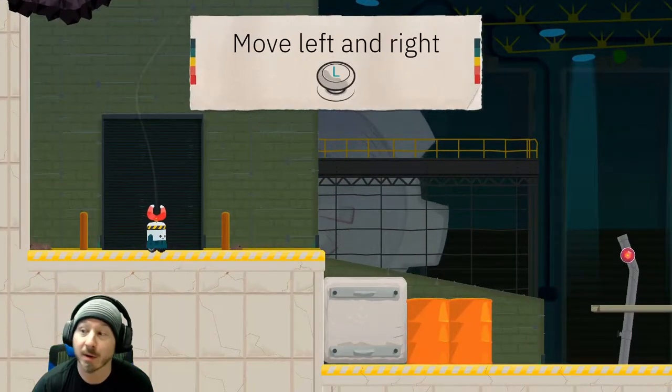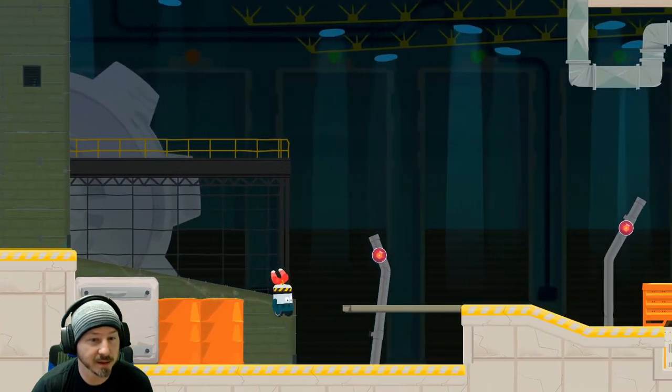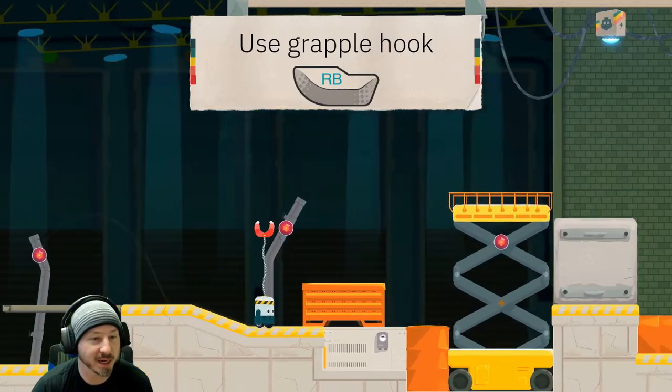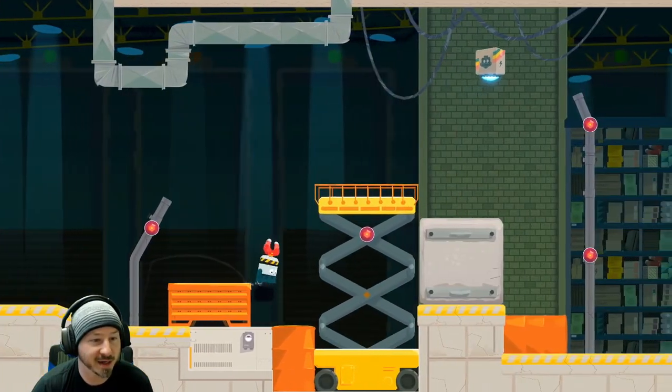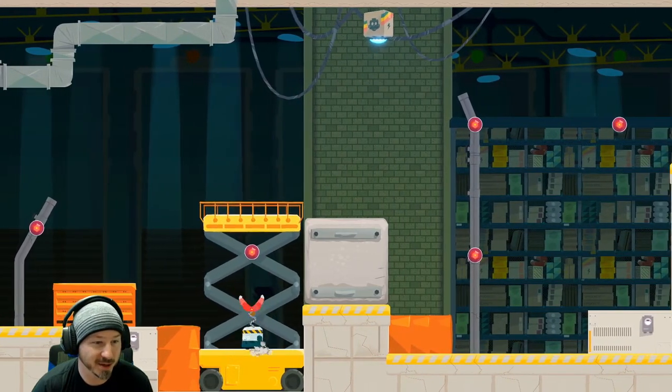You say it's very cute so far. Alright, move left and right, and use RB to grapple. So yeah, he's got a magnet - I thought it was a magnet. No, it's a grapple. Now we've got some spy music going.